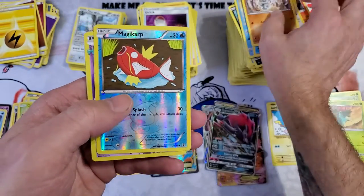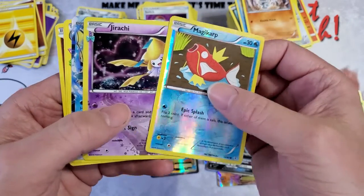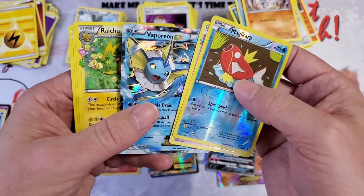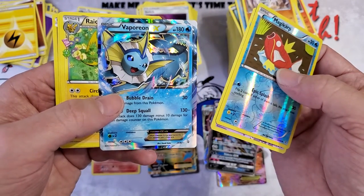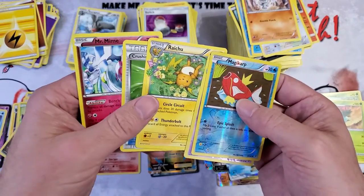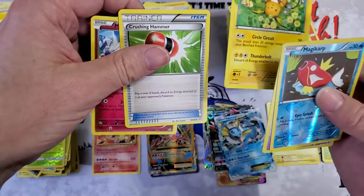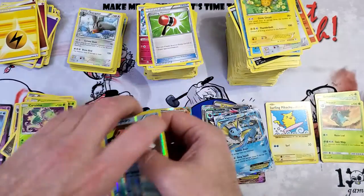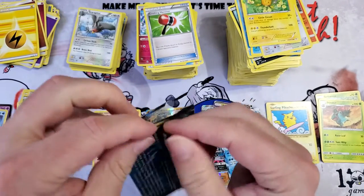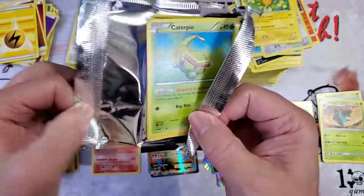I have opened these before. Magikarp reverse — oh I see something shiny — okay! Two reverses: Jirachi, Magikarp, and then Vaporeon EX. Beautiful card either way. Raichu, Crushing Hammer, and Mr. Mime rounded out the pack. Raichu is common — wow! On to the next one. That was a good opening.